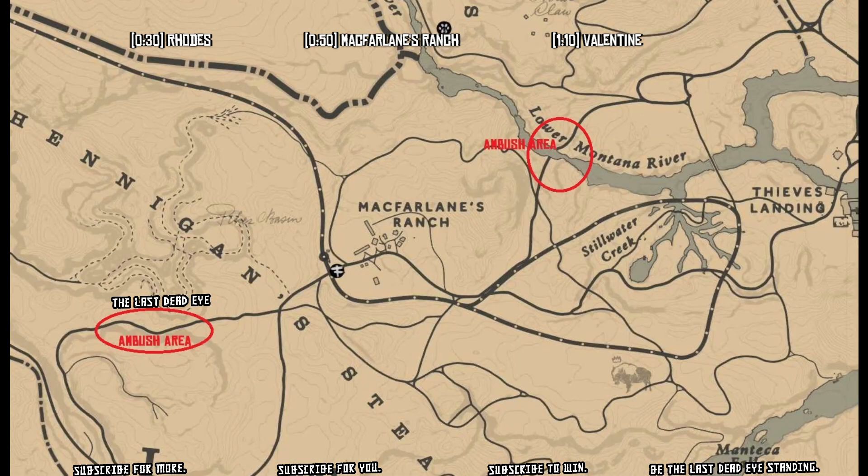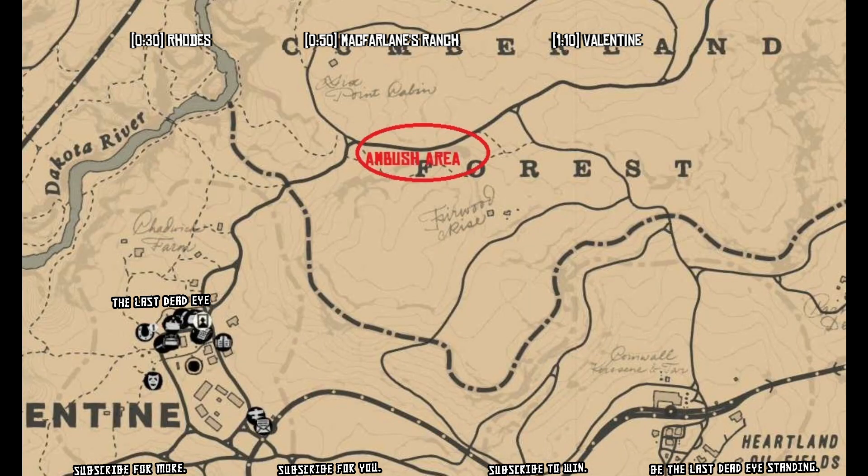Now here are two areas over by McFarland's Ranch. I think these would both be in New Austin, or maybe lower Montana River there — that's the border maybe of West Elizabeth and New Austin. I'm not 100% sure, but there are two locations right there that are not far from a fast travel point. And then northeast of Valentine there's another ambush area.